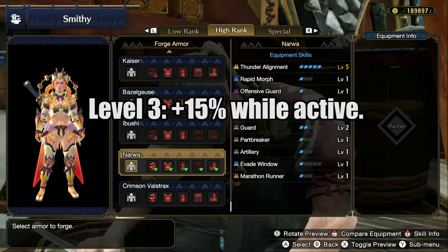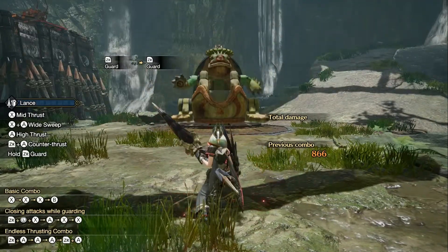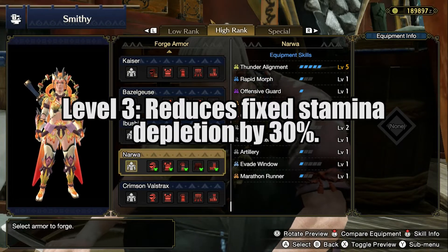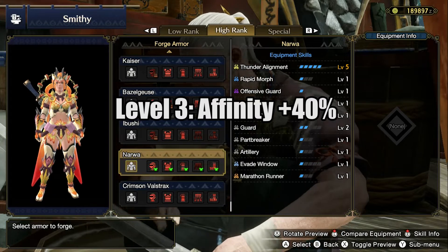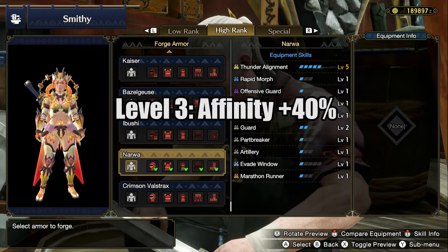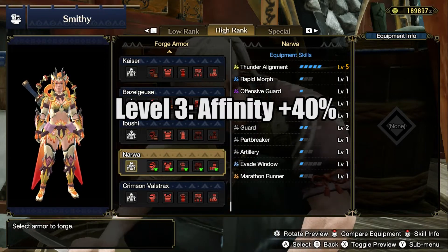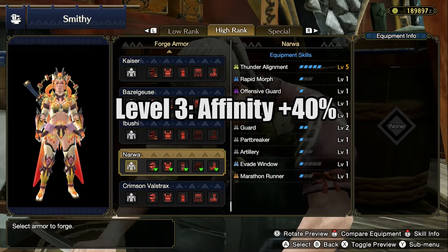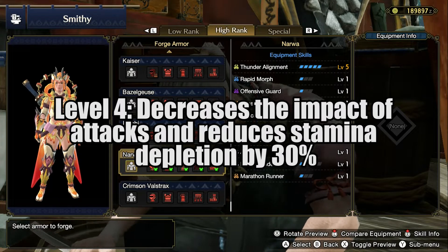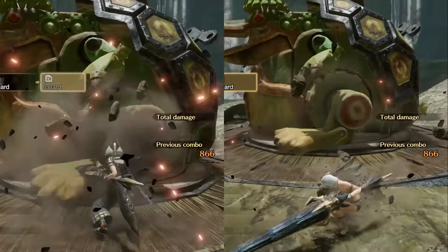Then we have Offensive Guard level 3, which temporarily gives you 15% extra attack when you perform a perfectly timed block. Then we have Constitution level 3, which reduces the stamina consumption by 30% while rolling or blocking. Then we have Critical Draw level 3, and with this skill you get 40% extra affinity on your first draw. So when you have your weapon holstered and you draw it for the first time, you'll get 40% extra affinity on that first hit. Affinity is the chance of you landing a critical hit. Then we have Guard level 4, which reduces the impact when you block attacks.